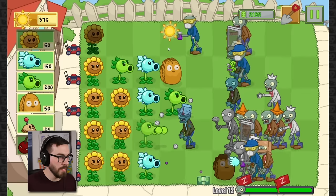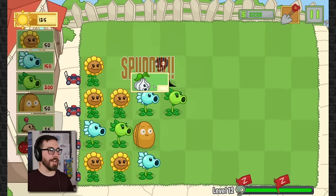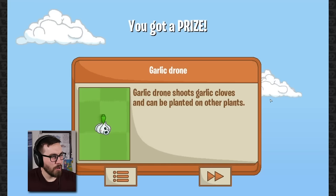Boom. Guys up top, I think we're going to let you do your thing, but we might be able to save the rest of them. Here we go. We got a new plant, baby! It kind of looks like a rutabaga and a garlic put together, and I think that's exactly what it is.